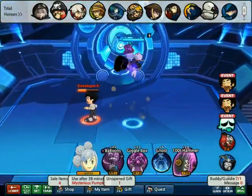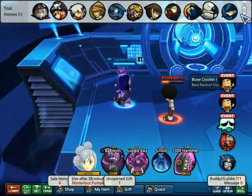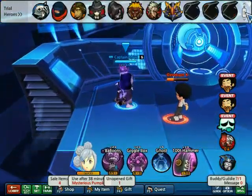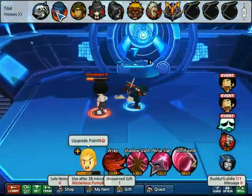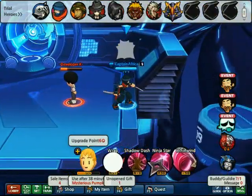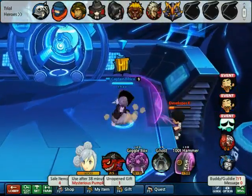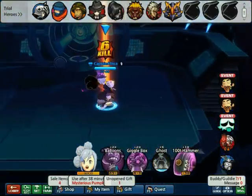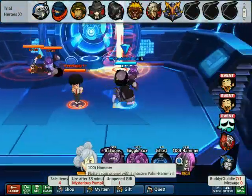The double jump attack has a very strange knockback. It looks very slight if you look at it, but as you can see here we get Dev K near an edge. Using the second double jump attack's knockback, you can actually use it to edge people like such. It doesn't happen that often, but keep it in mind — it might help you.